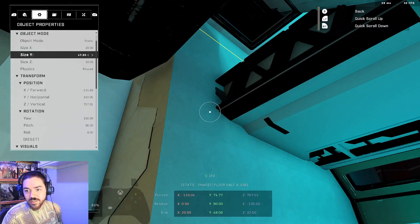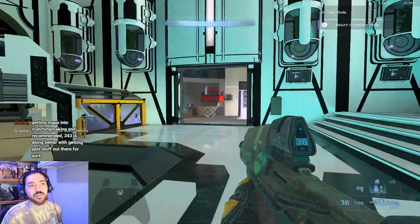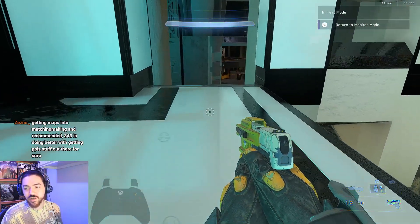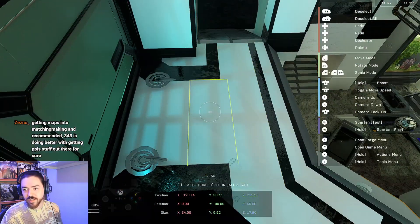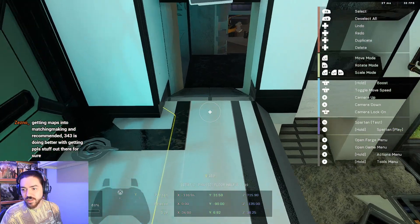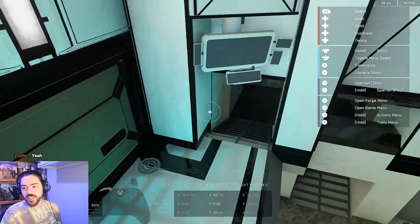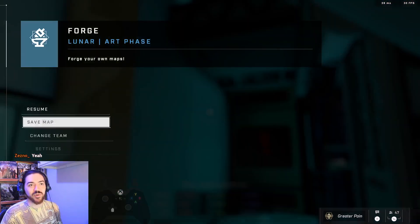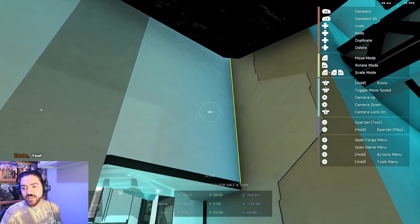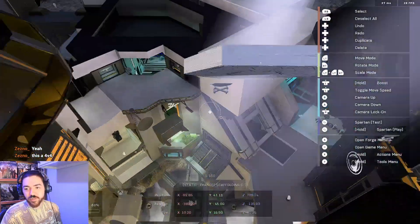Tick that back one click — that's good enough, that's perfect. I liked that little lip there. Getting maps into matchmaking and recommended — 343 is doing better with getting people's stuff out there for sure. Yeah, and like no one's ever had their maps put into a multiplayer like this — I don't think anyone's ever done this before, not even Bungie. I just realized that line is so much thinner than this line, it kind of looks a little weird — it's not 100% centered. Maybe I'll worry about that later. For now I'll just build the room because it doesn't look too bad, and we need more of it built. There's a contest by the way — we're trying to beat the deadline on a contest right now. This is going to be 4v4 for the ForgeHub Community Contest.